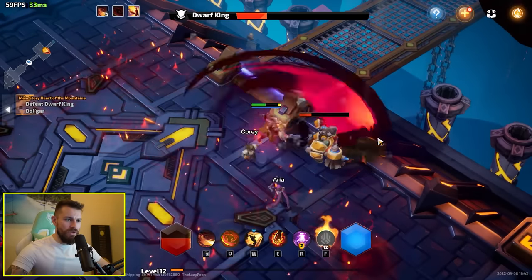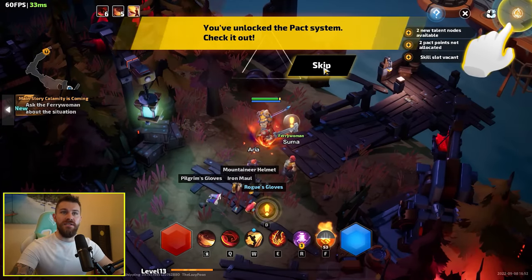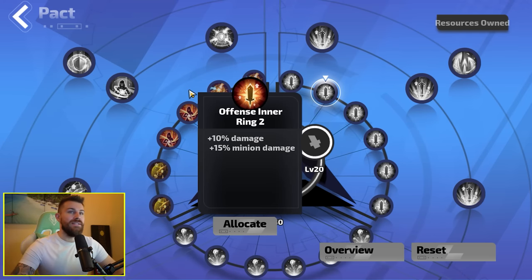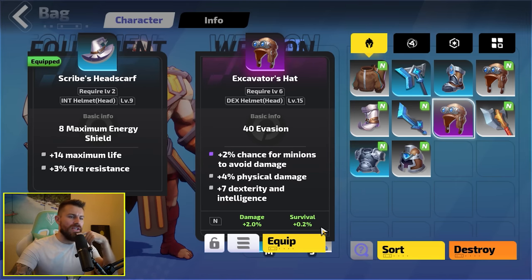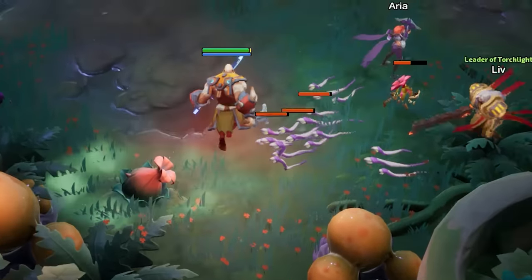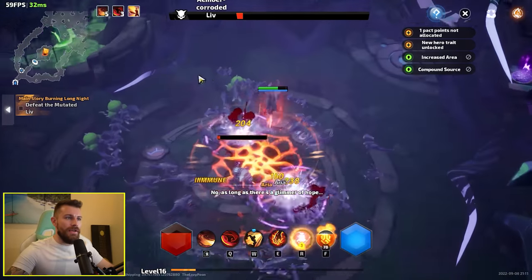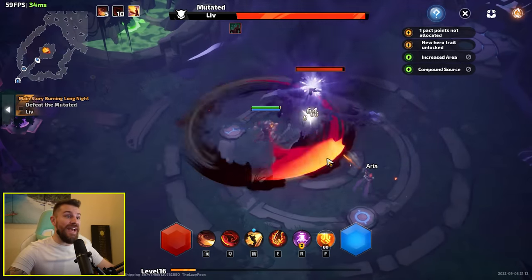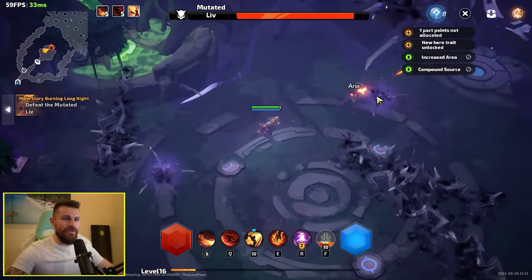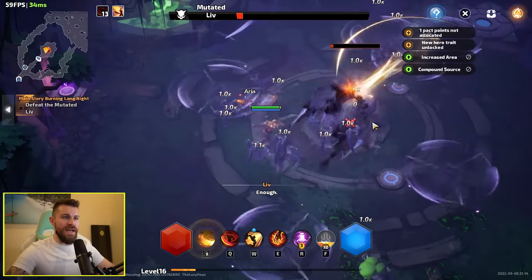More stuff to avoid — jump out of that, dodge, hit him in the back, and we are dead. Level 13: you've unlocked the pact system. This seems to be another way I can build out my character; to unlock the DPS tree I need to be level 20. Gear is getting more interesting — I've now unlocked epic and legendary gear drops. This feels like an end-of-chapter boss fight. Phase two: mutated Liv — she's turned into a full-fledged demon. By far the longest and most intense boss fight we've had in the game so far.